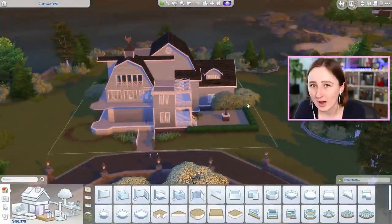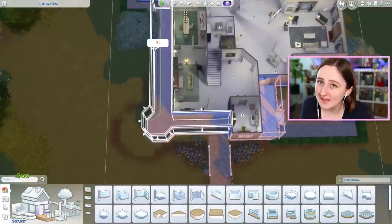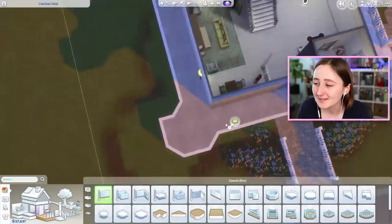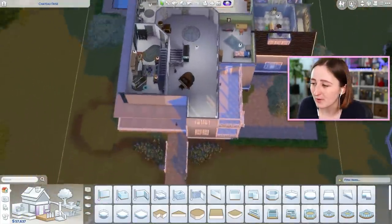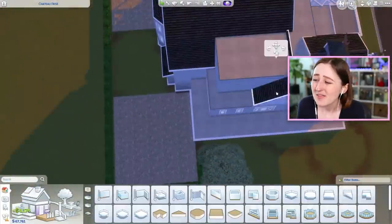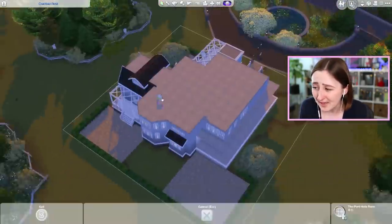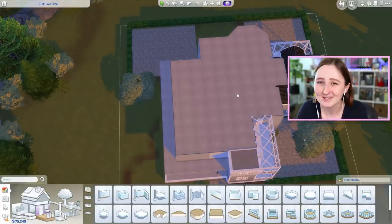This home belongs to the Delgado family — one of the townie families in The Sims 4 Cats and Dogs. It's mom, dad, their two kids, and their two pets. They've got a dog and a cat. So we wanted to have room for all of those kids, room for the dog and cat — two bedrooms for the kids, maybe a guest room. The house is really big, so we had a lot of space for that. We got an office — there's so much space to add stuff into.